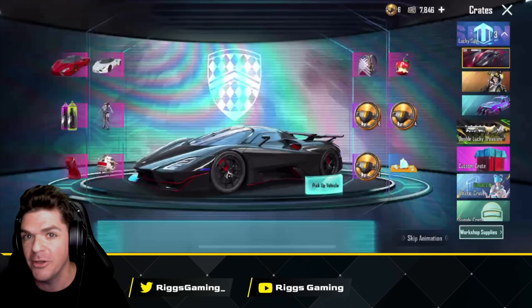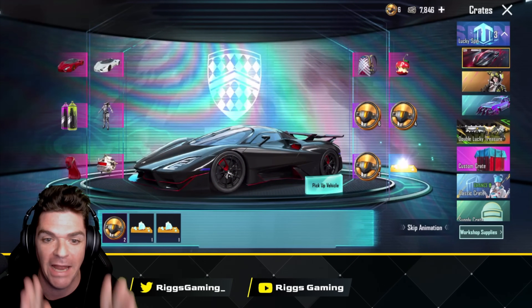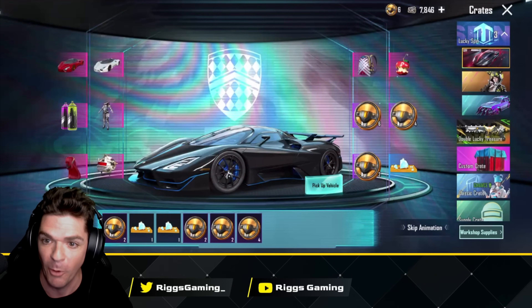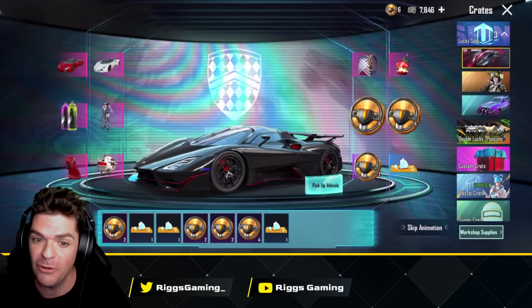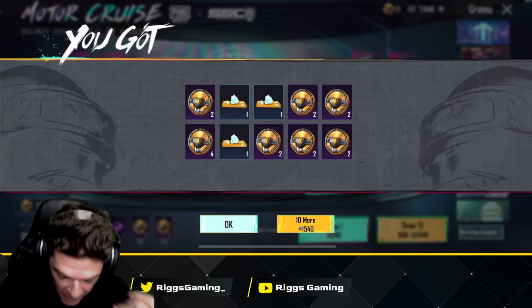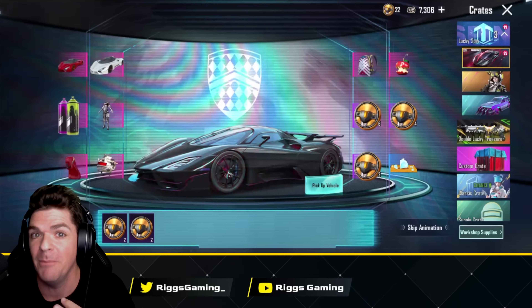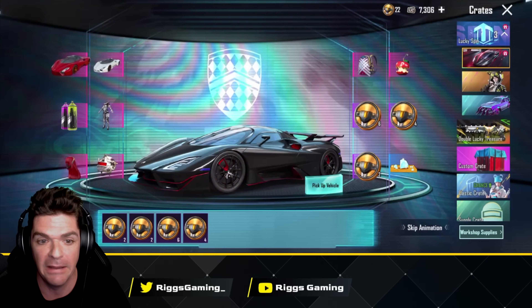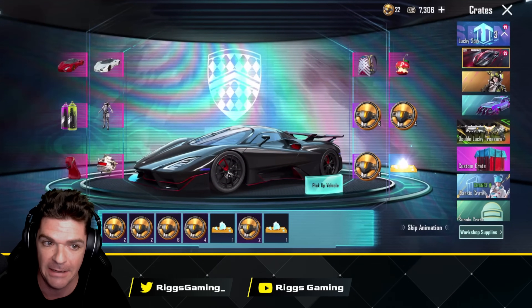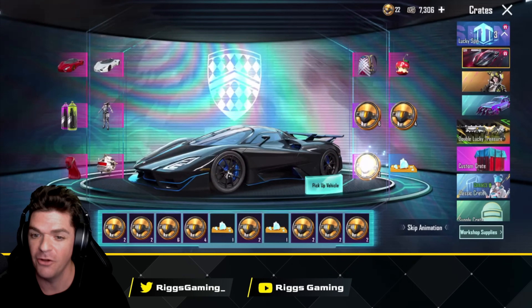We're doing the 10 pulls — 540 UC for each 10 pull. Imagine actually pulling the car. I haven't seen any videos; I don't know if any of my content creator friends have done this pull yet. I know the Speed Drift can get pricey, but if you can get a plus two or plus three, those can be pretty expensive — over 20,000 UC sometimes. I'm hoping we get super lucky or get a lot of coins. We haven't gotten anything great yet — no skins, no paint. And it's 900 coins.